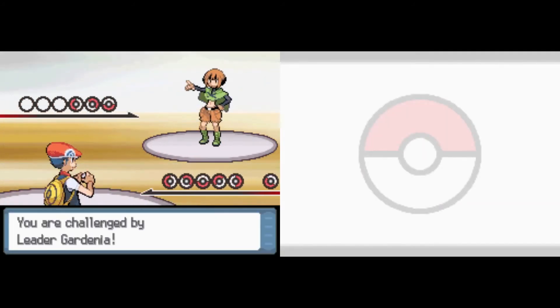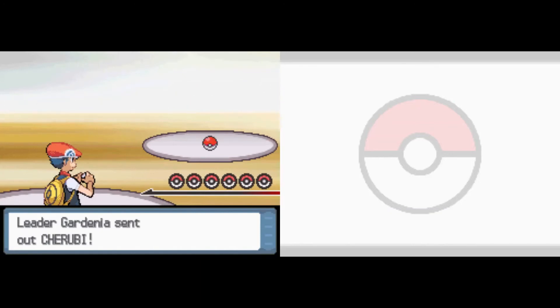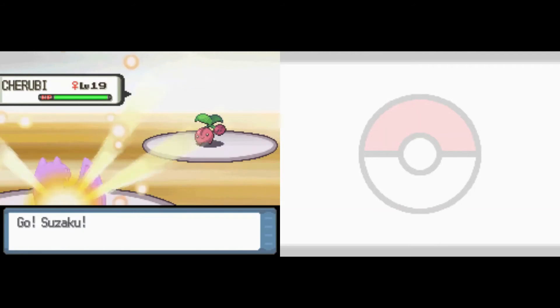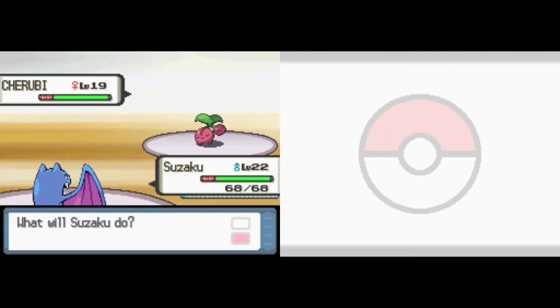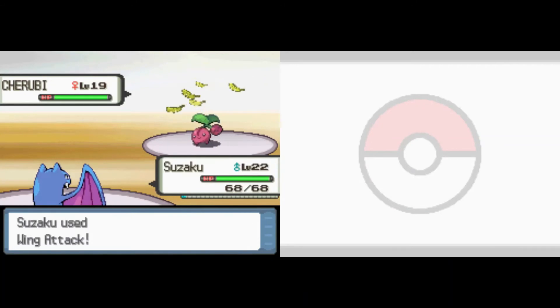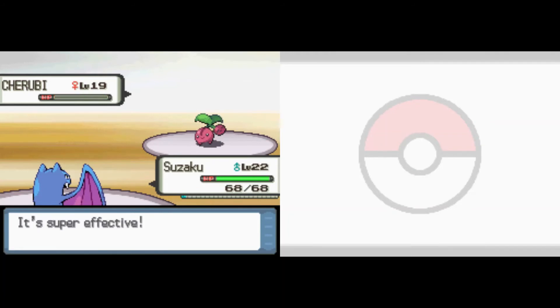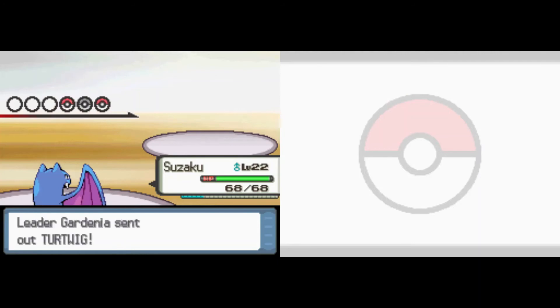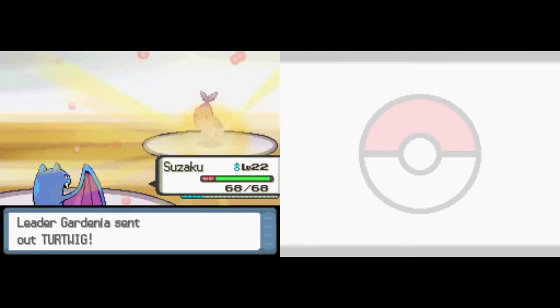I think this is going to be a nail biter. I am terrified of losing 2, 3, maybe even 4 Pokemon. Suzaku the Golbat comes down to meet Cherubi where she is. Suzaku fades away with a Wing Attack — I don't know if this is going to do a whole lot of damage. And my goodness, it one-shot the little Cherubi. Gone before she even knew it. And Golbat is just flying through this gym right now.